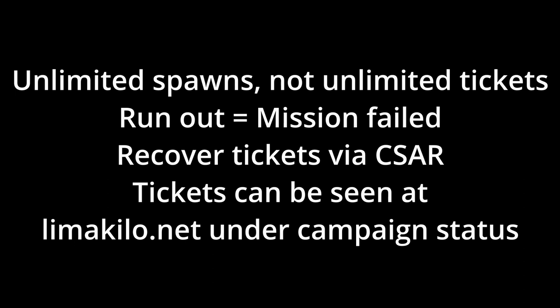Let's hop in game and I'll show you the mission system. Here we are on the server, starting up at a far plane in my Viggen. To open the mission menu, hit backslash to open the DCS communications menu, then go to F10 for other.